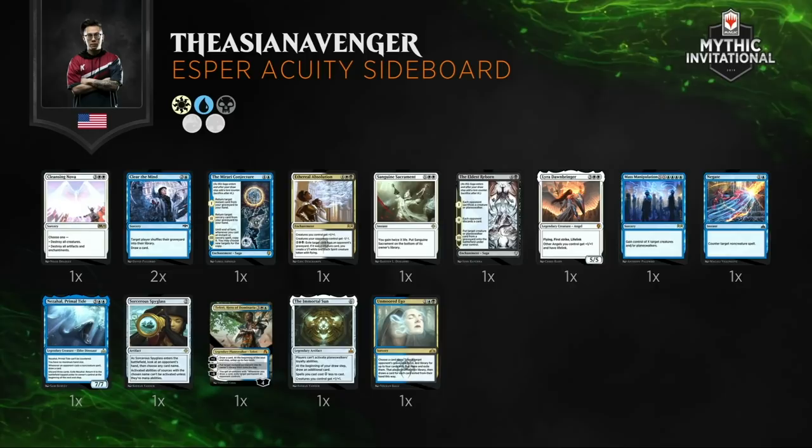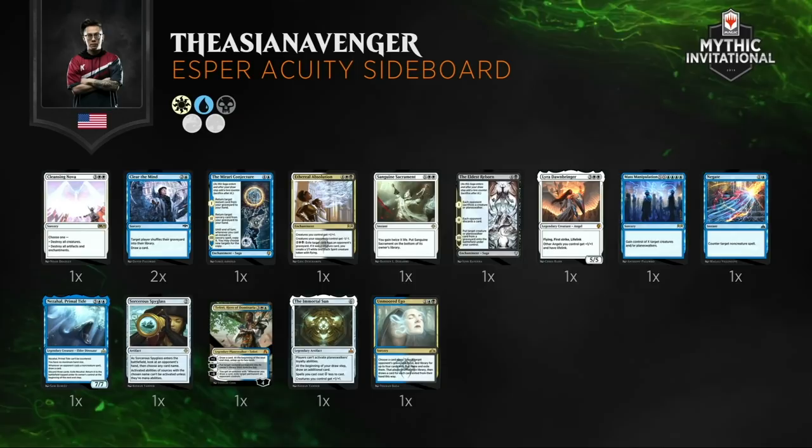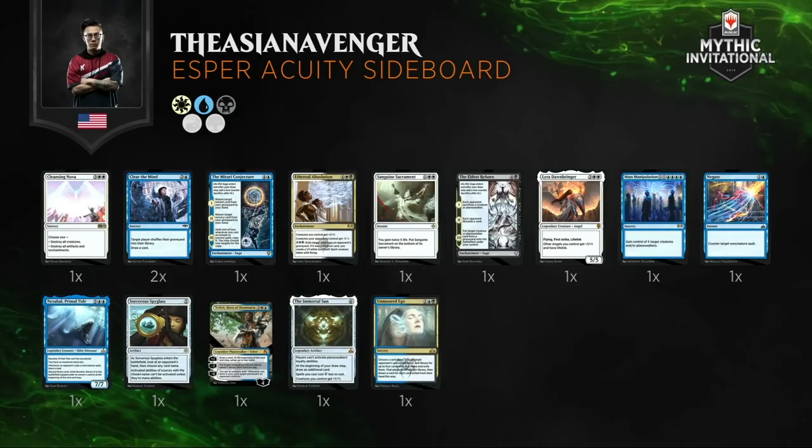Taking a look at the sideboard — again, one-offs in the sideboard to help out Asian Avenger with whatever he might need. I imagine this sideboard is nearly identical to the previous one because he's playing the same colors, so whatever threats you think you need, you're probably going to play the same types of cards.